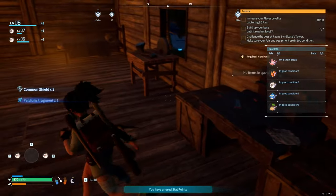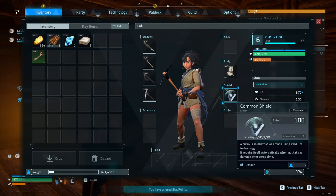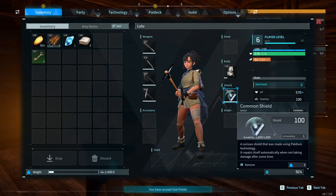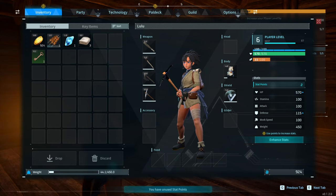We crafted a shield! It's made using Palladium technology — durability one thousand, and it repairs itself automatically when you're not taking damage. It has a hundred armor. If you look right above my health bar there's a little blue bar showing the shield.